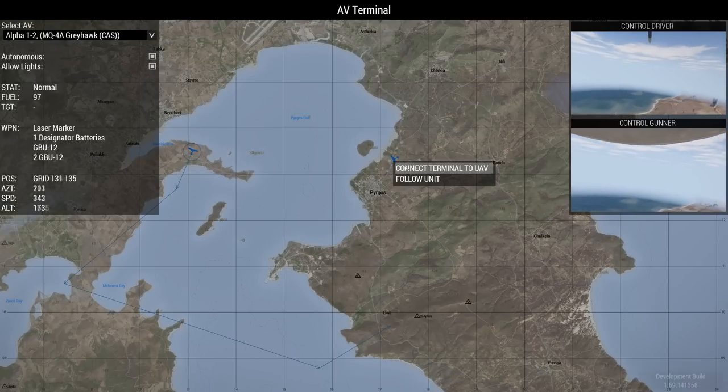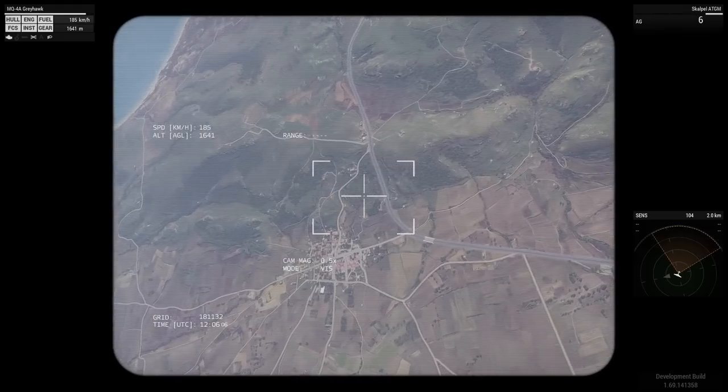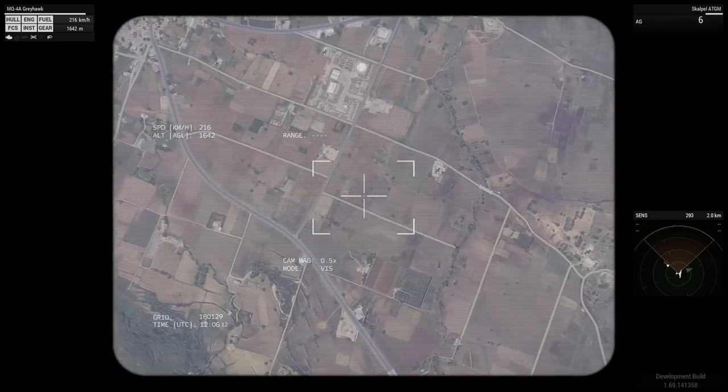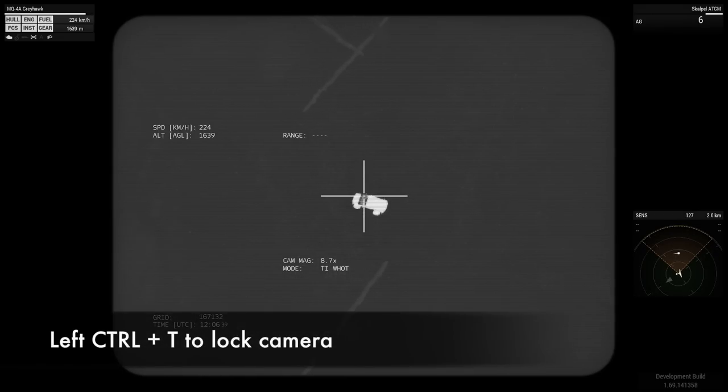Now we're going to go back to the other drone — the other terminal. We're back in our other drone. Now what we can start doing is looking around for targets. Maybe we've got to keep this area secure, maybe find enemy targets on the ground. So we can obviously switch to our thermal view. And hey, what's this? I search the thermal view and there's a vehicle actually moving down here — that is an enemy Ifrit. The camera is moving around but it's not staying on target. Let's see if we can lock onto this guy. I'm going to hold Left Control and press T. Now I've done that — the camera is locked onto that target.